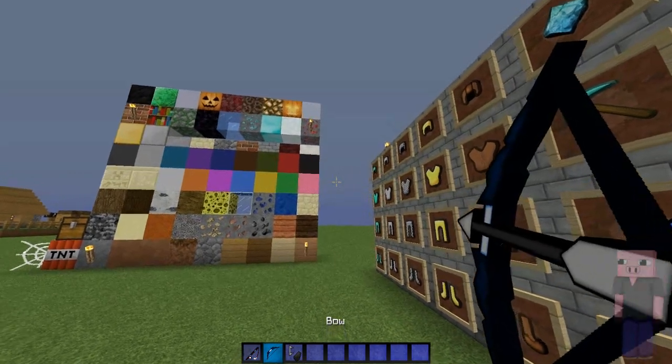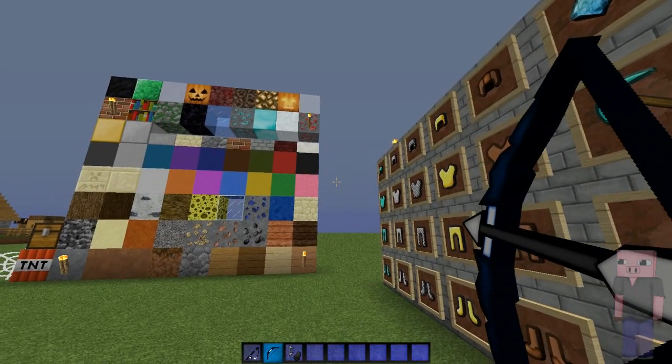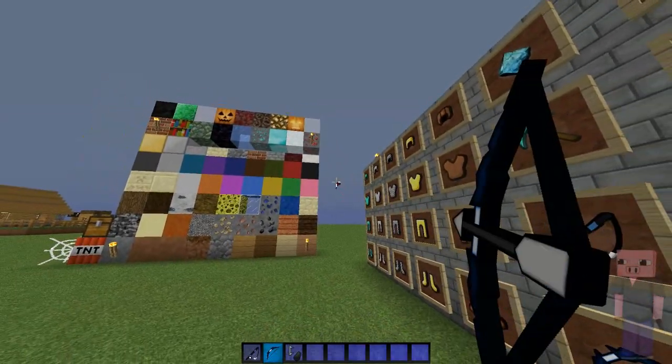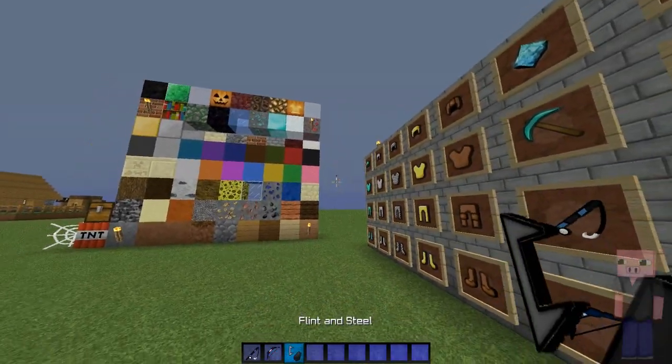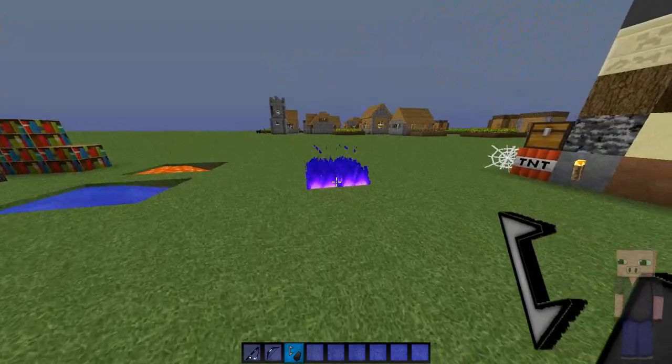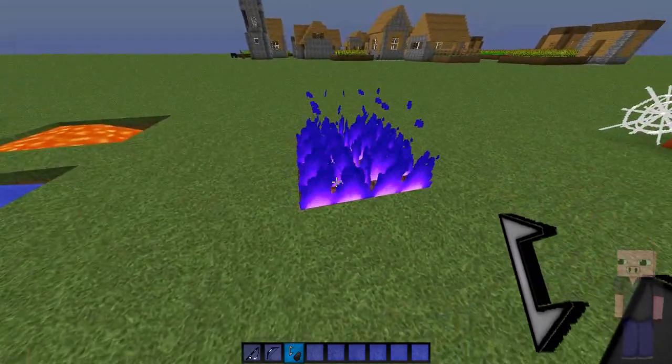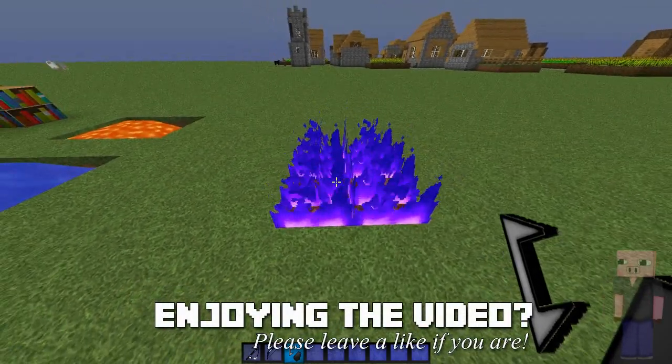Then we got the bow — looks like that, does not change color but still really cool. When you shoot it, that's the particle — I really like that particle, it's pretty unique and I really like the color. Then we got the flint and steel right here and the fire looks like this — really really sick fire, this is like my favorite color so it's a really nice fire.